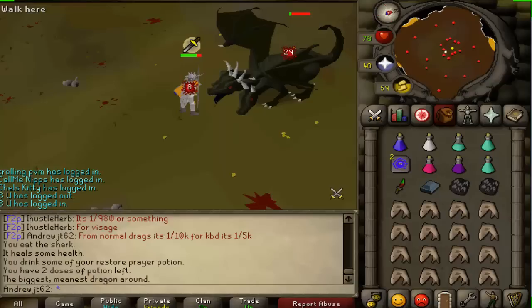You have a chance of getting the Visage, which is 1 out of 5,000 — half the rate of other dragons which I believe are 1 out of 10,000. Those drop rates are all on the Drop Rates V2 thread on the forums. He also has a chance of dropping the Dragon Pickaxe, although it's rarer than other bosses since he's not technically in the Wilderness. I wouldn't bother killing the King Black Dragon, but for a Black Dragon task you might have a little fun.